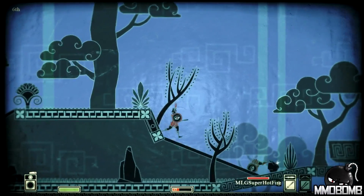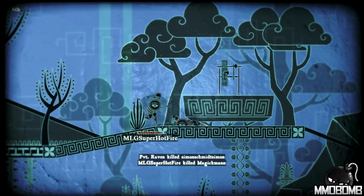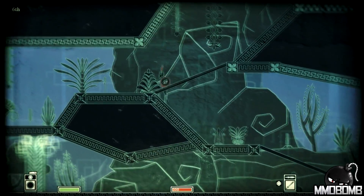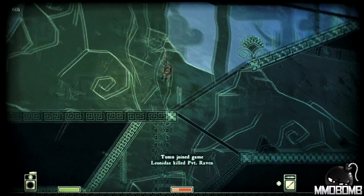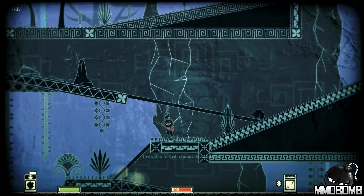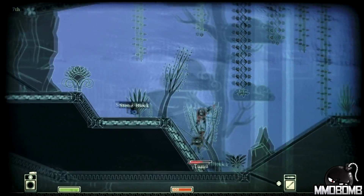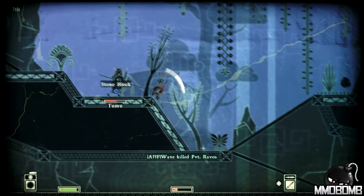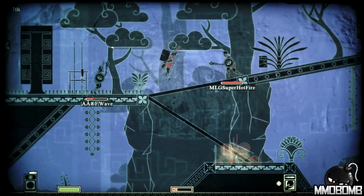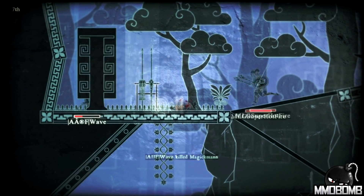I tried to get a boulder kill on somebody but ended up paying for it. I was so low on health and so were they. I tried to help out a teammate — wait, we're not teammates! I dramatically assessed the situation incorrectly there. I forced them to jump with the rock and now I'm down to seventh — damn it.